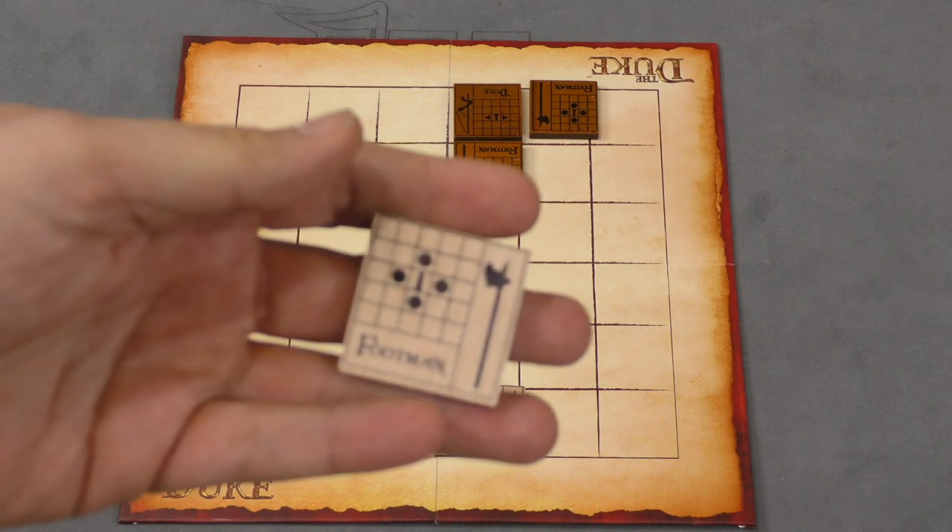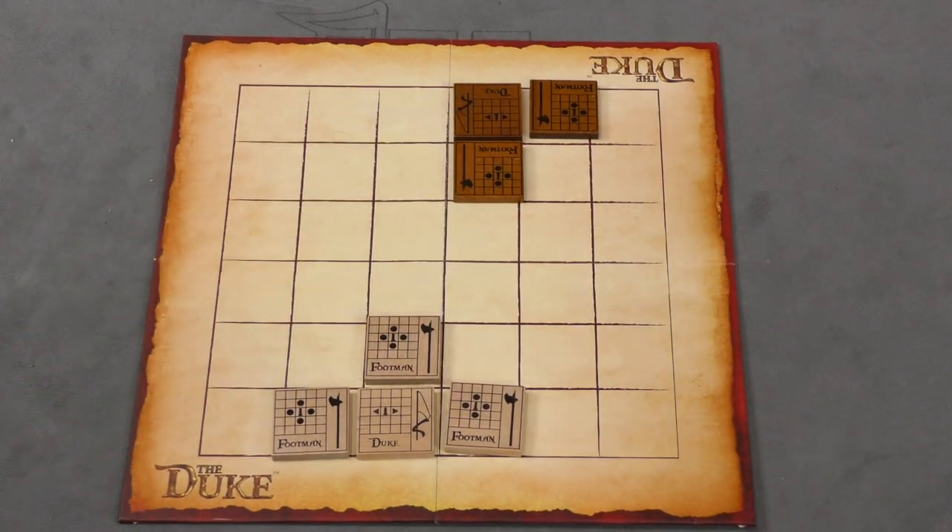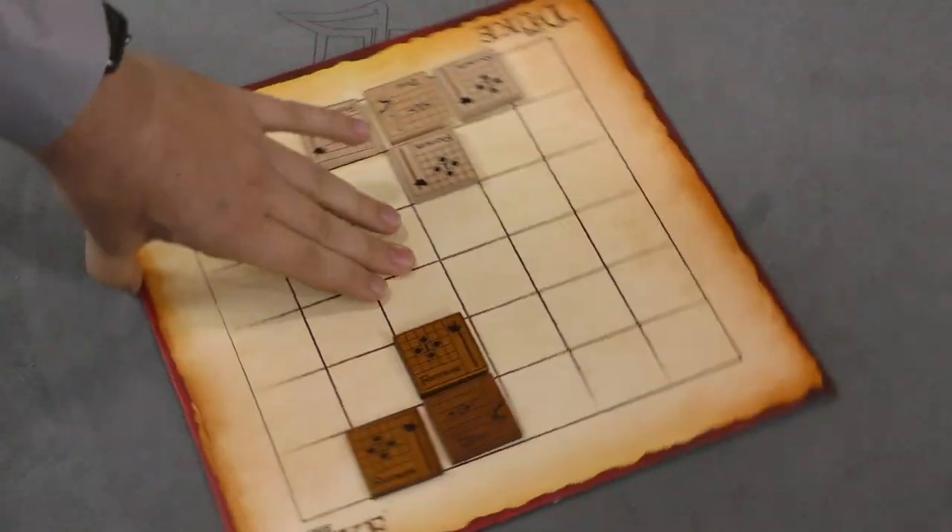One player is going to go first, and on your turn, you can move a piece on the board, or you can draw a tile piece from the bag here next to your Duke if there's a spot open. So let's pretend that's my opening move. I draw and I drew another footman. My opponent decides to move next.